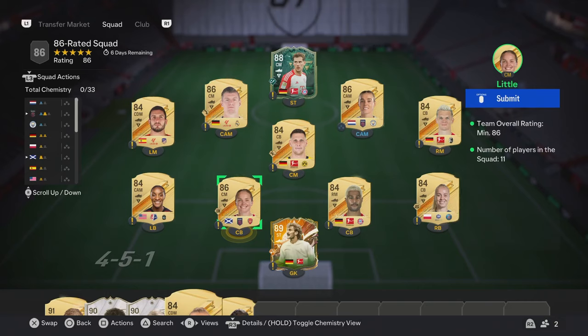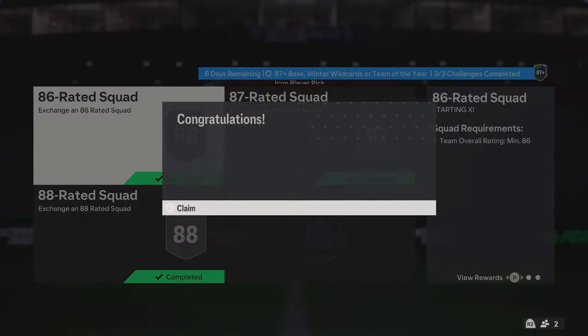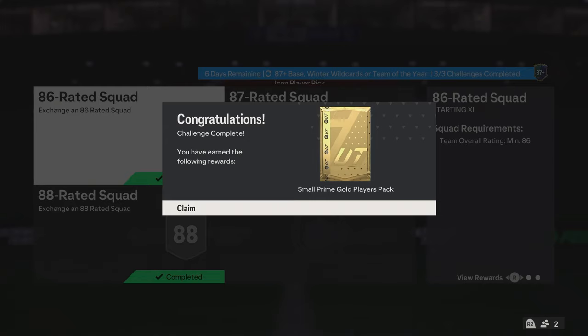Okay guys, we have finished off one of these new icon player picks. What is it? Winter Wildcard — Base Winter Wildcard and Team of the Year 87 plus icon player pick.